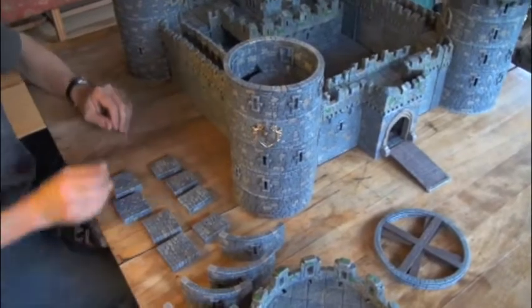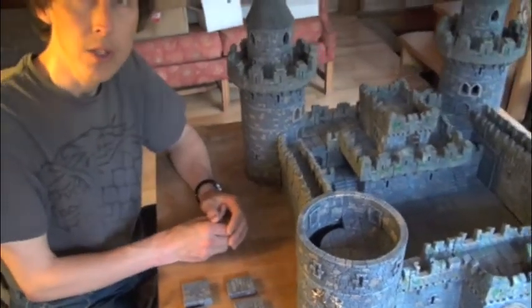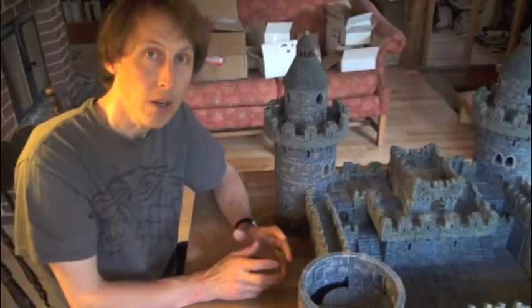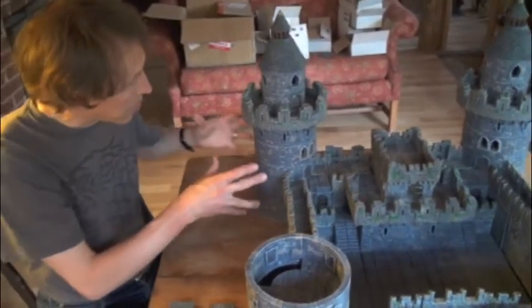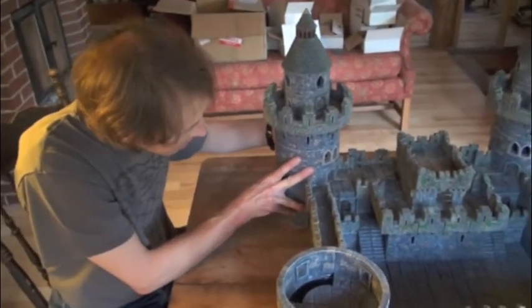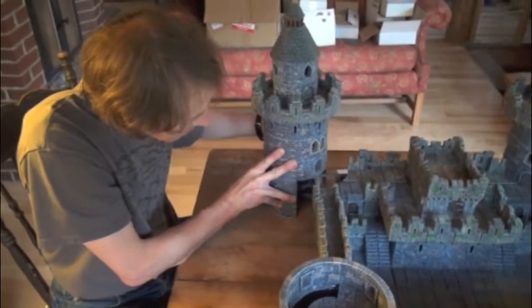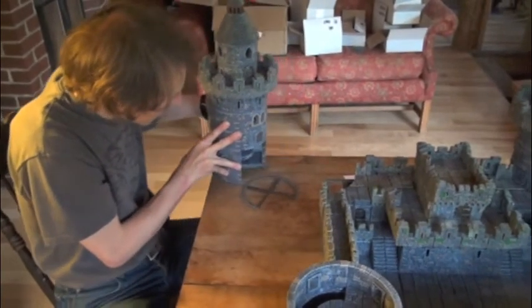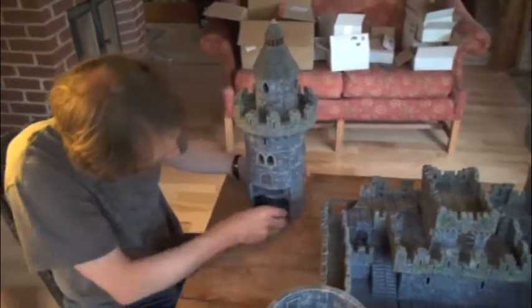Now what I'm going to demonstrate is what you can do if you want to break out one of these towers — say you don't want the whole castle for a particular adventure and just want a freestanding tower. That's really easy to do with the Royal Stronghold. So as an example, we'll take this particular tower right here. All you're going to do is lift it up just slightly and slide it away. And you pretty much already have a freestanding tower. I'm just going to get it off of this little bit of a three-quarter platform because we don't need that.